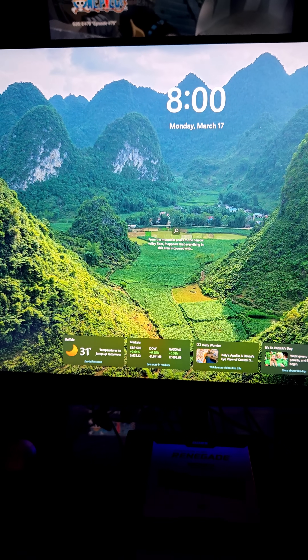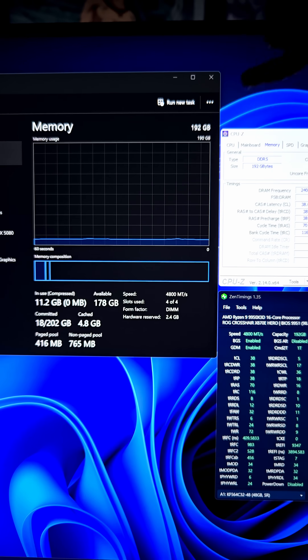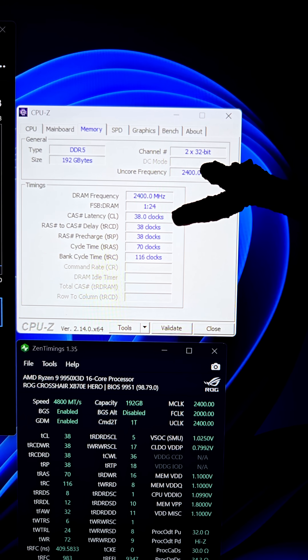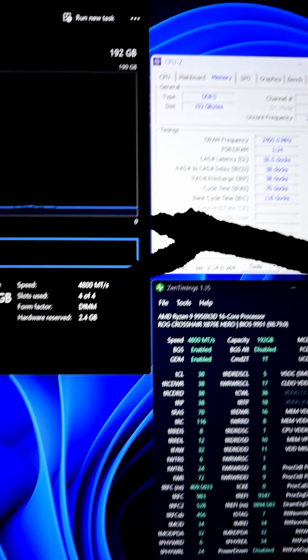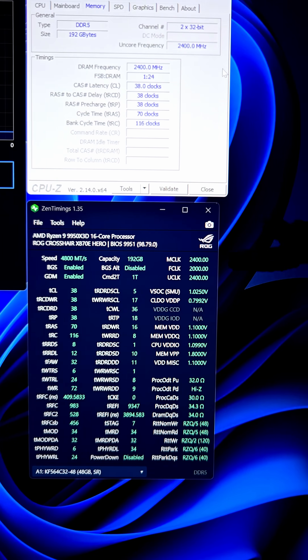And we are in Windows. So here we are — 192 gigabytes of Kingston Fury DDR5 RAM at 4,800 megatransfers, four sticks. And these are the clock speeds — kind of slow: 38, 38, 38, 71, 16. The 2,400 megahertz equals 4,800 megatransfers, to get the terminology correct. And then this is the Zen timing — memory clock, F clock, U clock.